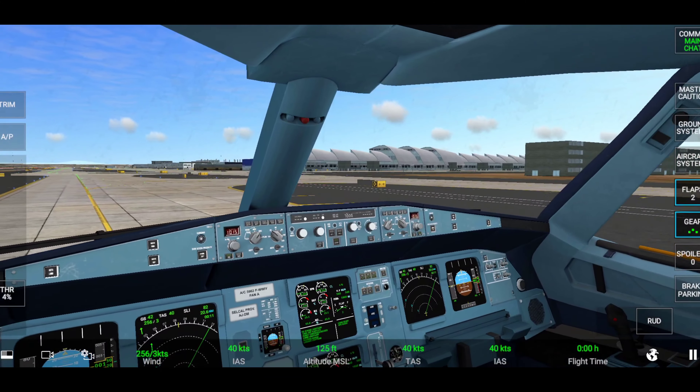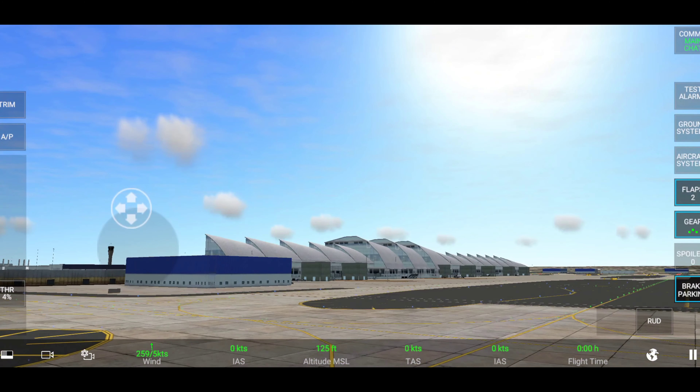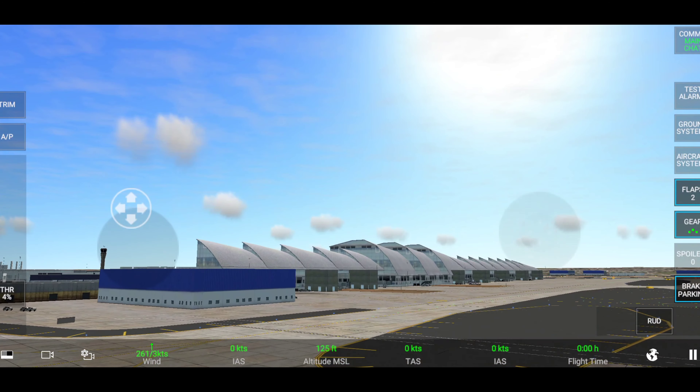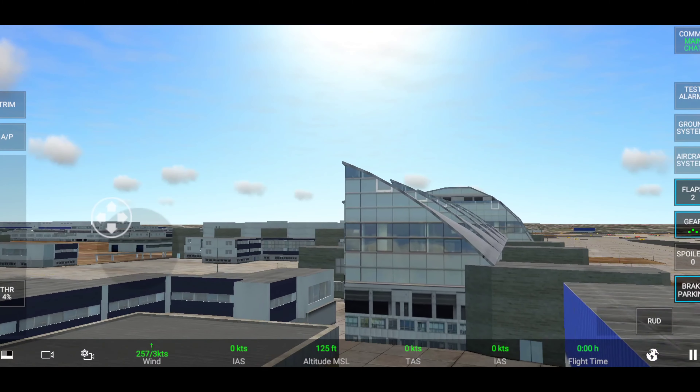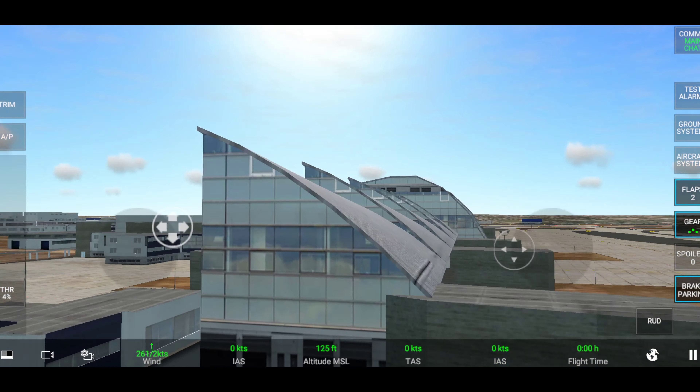This is the major terminal of Los Angeles Airport. Let's take a close look at this terminal. This is how it looks — great! Do let me know how you've liked this update.